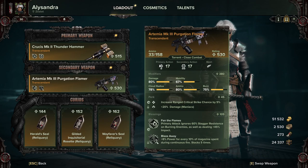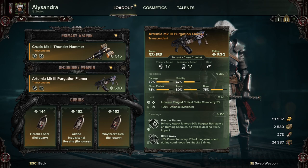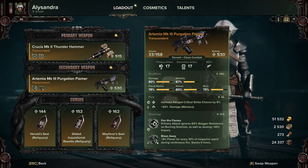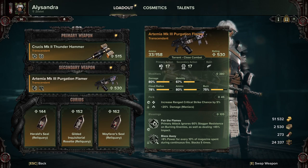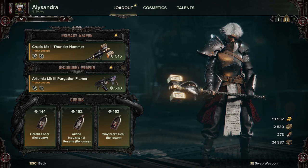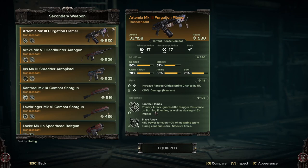For the ranged weapon with this build, I usually sway towards the flamer on the zealot, especially with a hammer or Eviscerator. The hammer lets you deal with hard targets and heavy armor, and the flamer just deals with everything else. If you get surrounded or can't use your melee weapon, the flamer will deal with that for you. This will pretty much deal with everything up to and including maulers. You can swap Fan the Flames for Showstopper, which pops elites, but I find Fan the Flames better because it staggers things really well.